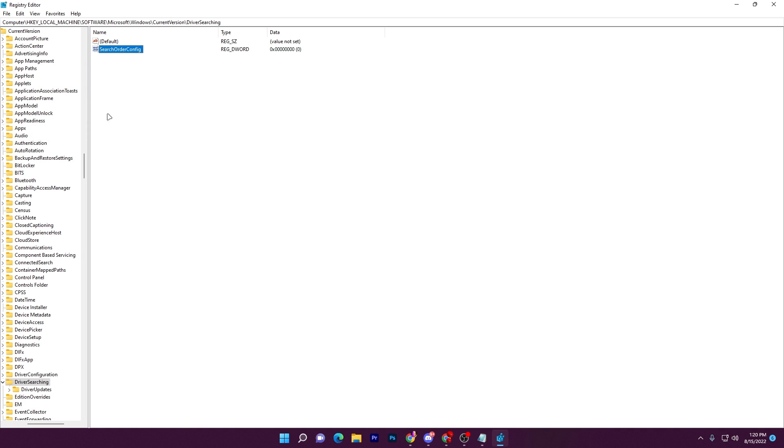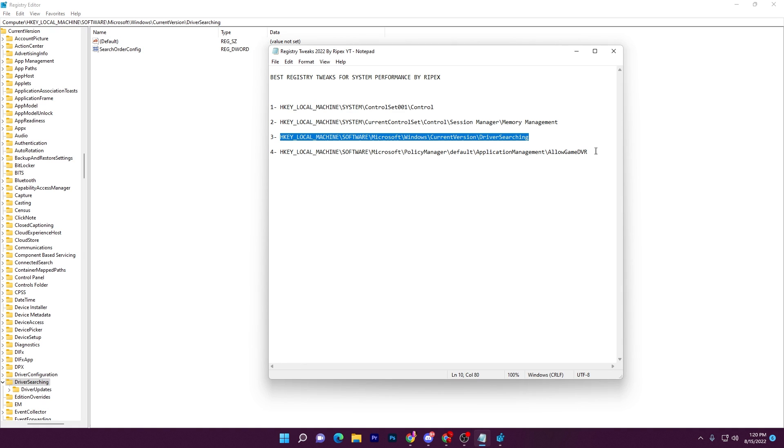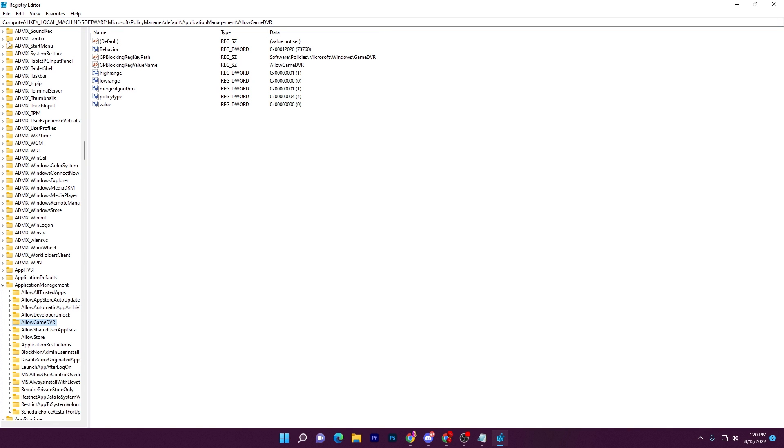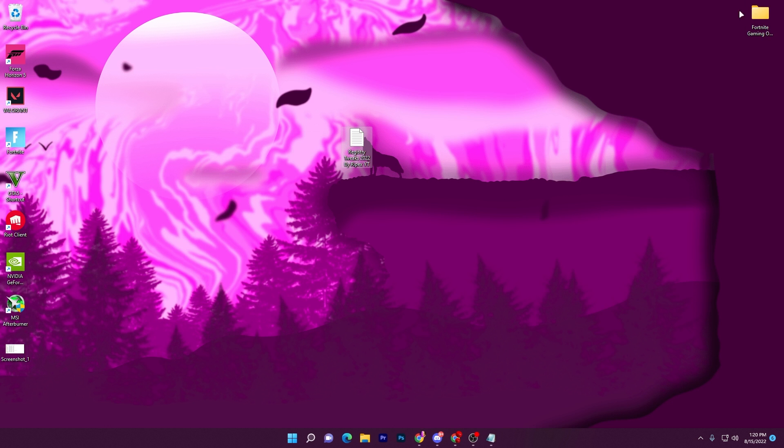Right-click the value, go to Modify, and change the value data to 0 to disable the setting — click OK. Then open the text file again, copy the next path, paste it, and press Enter. Find the value at the bottom of the list, right-click, go to Modify, and type the value as eight zeros followed by 8 — specifically 4 zeros, then 4 eights — then click OK and close the window.